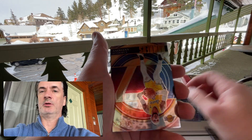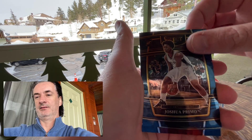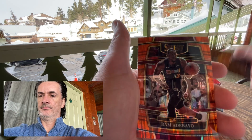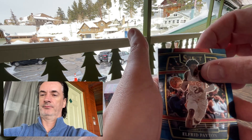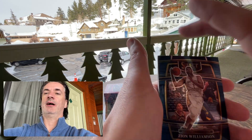Another Isaiah Jackson rookie — we're not even going to bother to turn that card over. Are we getting a lot of the same cards? Trey Young again. Bam. Desmond Bane — nice. Take that, another Zion.